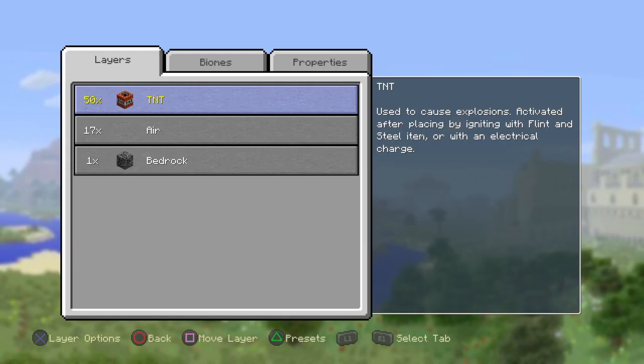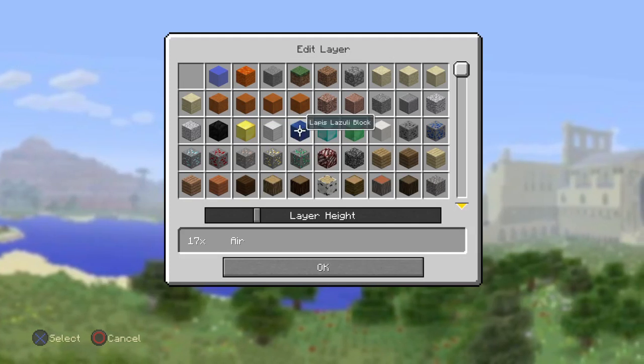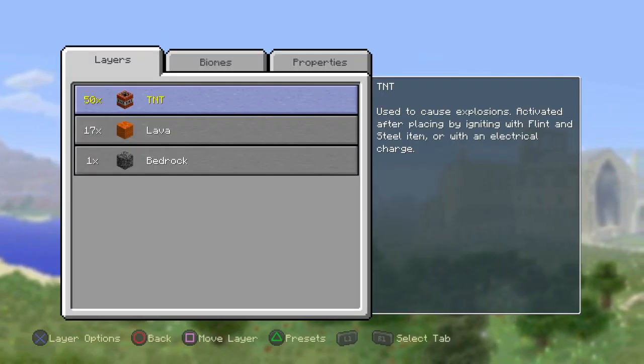Once you're in the Customized Superflat settings, you can fill it with any kind of block — like TNT, lava, anything. For example, I'm gonna put TNT and fill it all in.